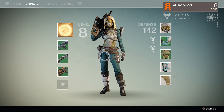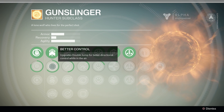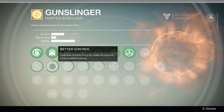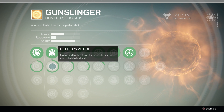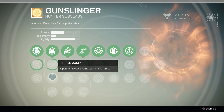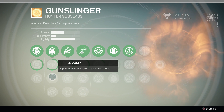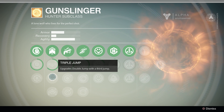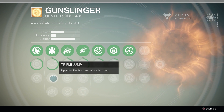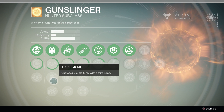That said, if we go down the tree a little bit, we have Better Control — upgrades double jump for better directional control while in the air. You can adjust yourself midair instead of being committed. Triple Jump — Hunter really needs this skill because the double jump is weak, so a triple jump would be a nice addition. Higher Jump upgrades double jump for even greater height. So eventually the Hunter does get a much better jump, just not nearly as soon as the other two classes.